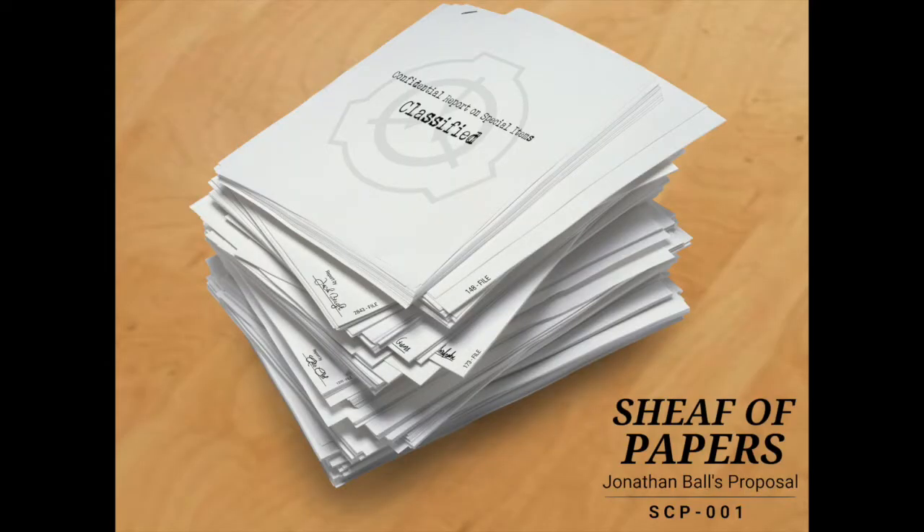What this mod does is it allows you to craft an item known as the Sheaf of Papers, which is deemed as a 001 proposal. It's complicated what a 001 proposal is, so check the exploration series or another SCP YouTuber for that. Basically, it's a piece of paper that when opened will show another SCP — the first one showed 002, then 003, then 004, and so on.